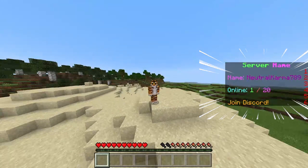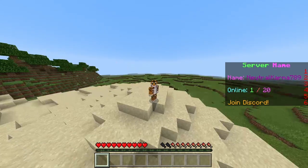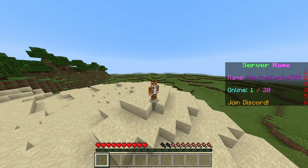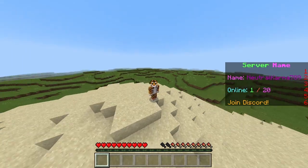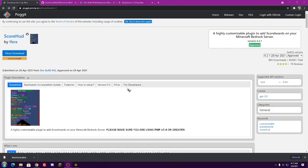So this is ScoreHood. As you can see, it gives you a little score interface on the side right there. It basically allows you to put any information up there, like the server name. You can actually add these for multiple worlds as well. It's actually a pretty big plugin — if you go onto any huge network server, you might have seen one of these.